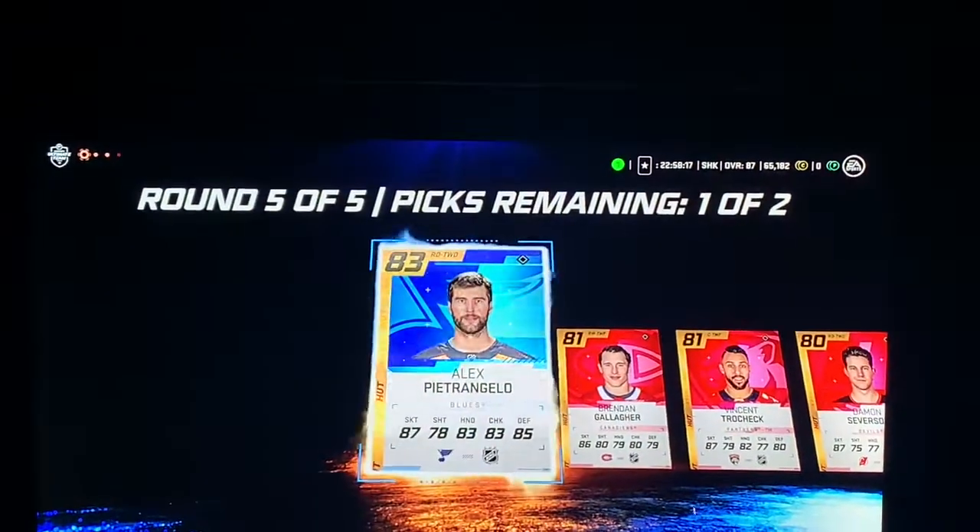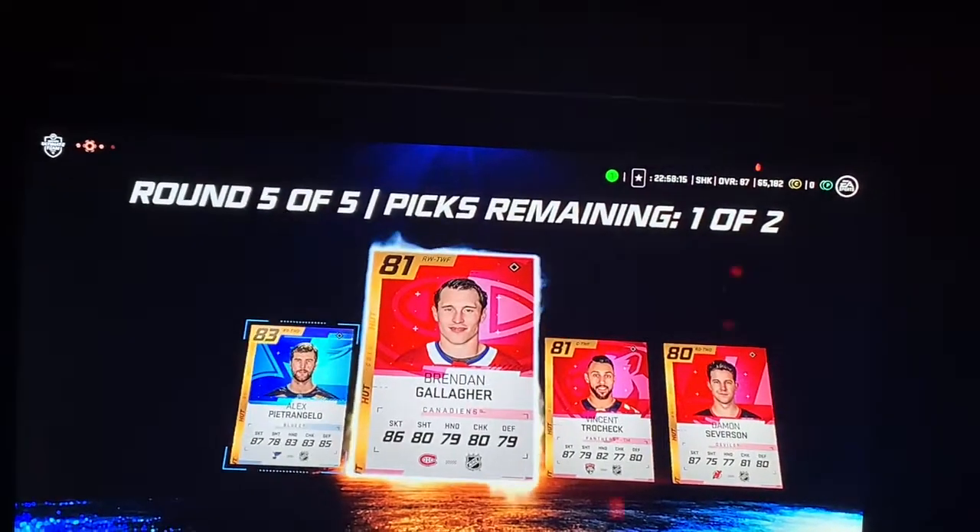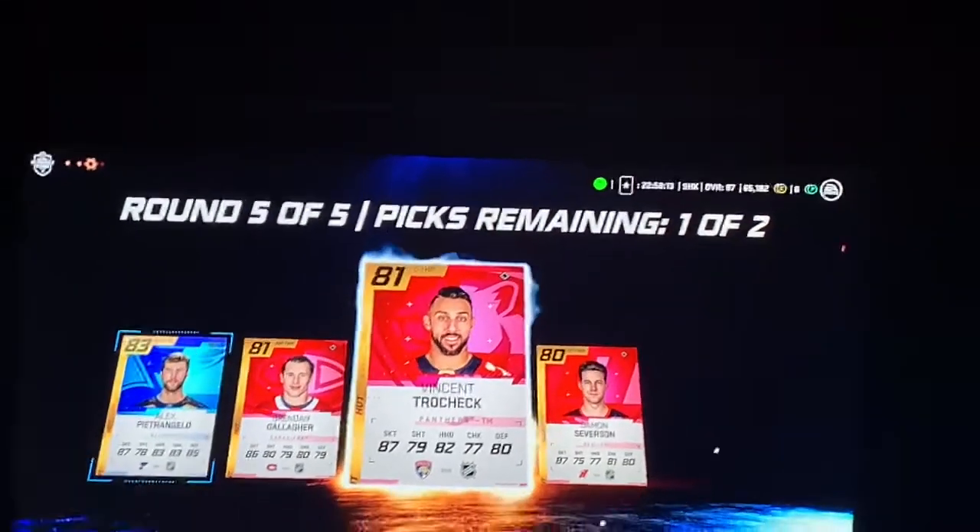Do you need defense? Nevermind, I thought Short-Hook was a defender — take him, he's faster. You can play him at wing too. That's good, that was a sick pack.